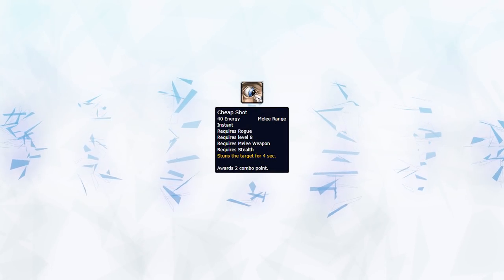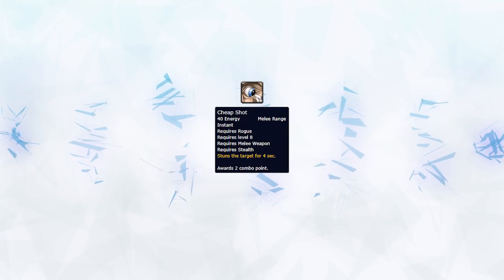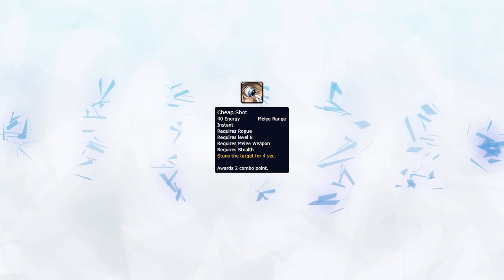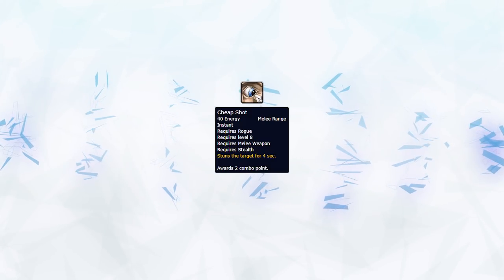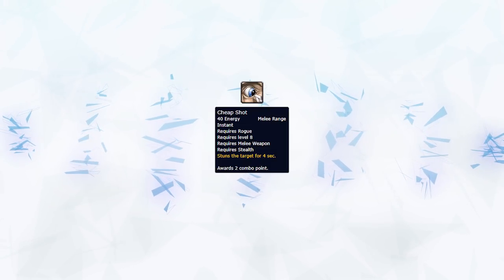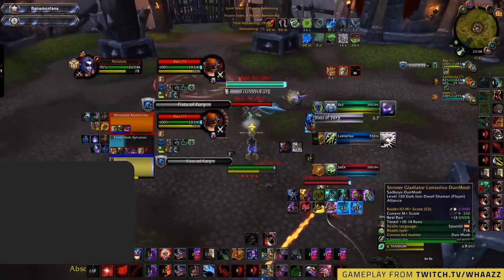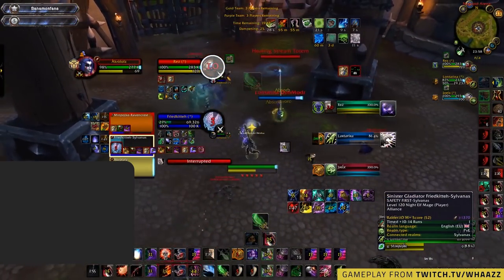Cheap Shot can only be used from stealth — during openers, after Vanish, or when you get re-stealthed. Primarily this is used for extra CC on healers: you Cheap Shot the healer into some follow-up crowd control such as Polymorph from your mage. Kidney Shot primarily goes onto healers, but if you need that extra lockdown you can often vanish for a Cheap Shot. For instance, if you're swapping onto an enemy Druid and he gets out of the Kidney Shot, he can Frenzy Regeneration and use Bear Form — but if you Cheap Shot to DR, you can sometimes score kills where you wouldn't otherwise. Cheap Shot is also great for peeling: if you vanish, you can Cheap Shot the entire enemy team, allowing you or your partners to live that extra bit longer.